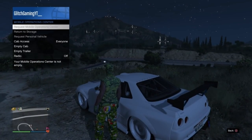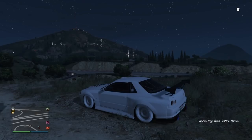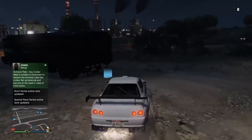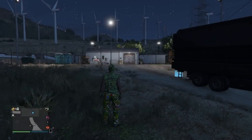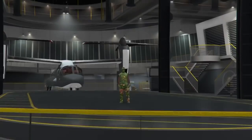That's the duplicate done. From here, request your Mobile Operations Center. If you don't have an MOC, you can take the car to your office garage, take it into the mod shop in the office garage, and just change the paint — that will save it. Drive the duplicated car into the back of your MOC, making sure you don't already have a car in there, and store it. Your duplicate car is now in the MOC and the original is inside your facility.